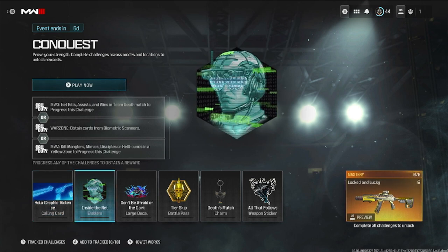For the Inside the Net emblem: in multiplayer get kills, assists, and wins in team deathmatch. In Warzone, obtain cards from biometric scanners. In zombies, kill Manglers, Mimics, Disciples, or Hellhounds in a yellow zone to progress this challenge.